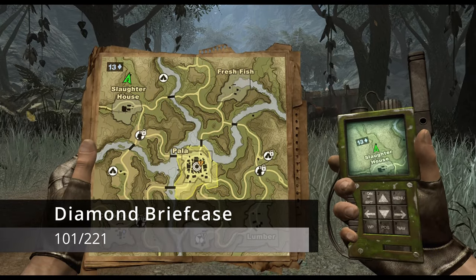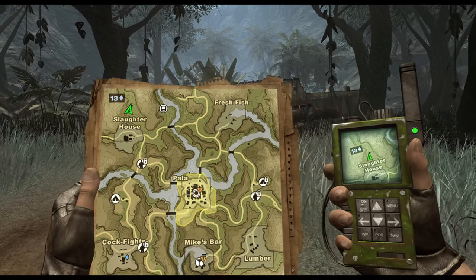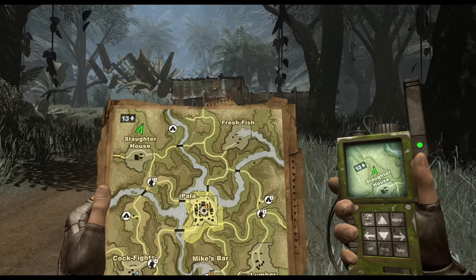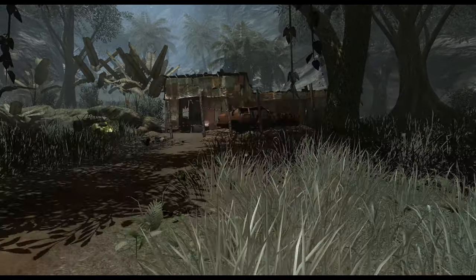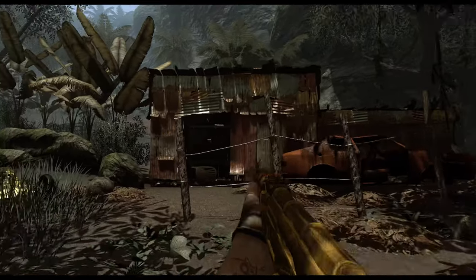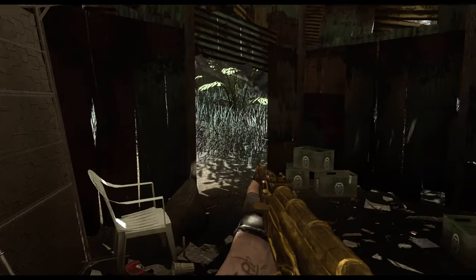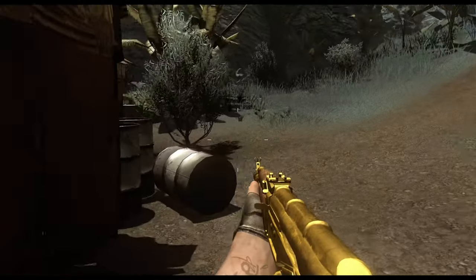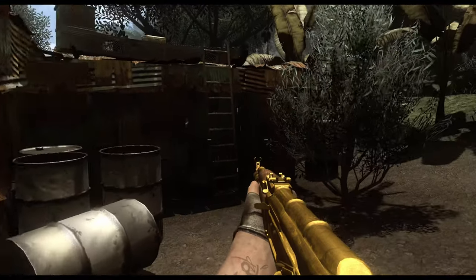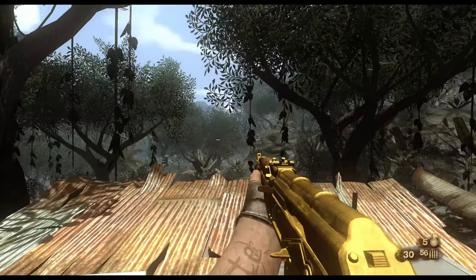North of the Slaughterhouse we're going to get our next diamond briefcase. We're in the north and western section of central Loboa Sako, just north of the Slaughterhouse. You'll see a small shack building with a rusted-out car in front of it. Go to the back side of that building — there's a ladder that gets you onto the roof, where our next diamond briefcase will be.